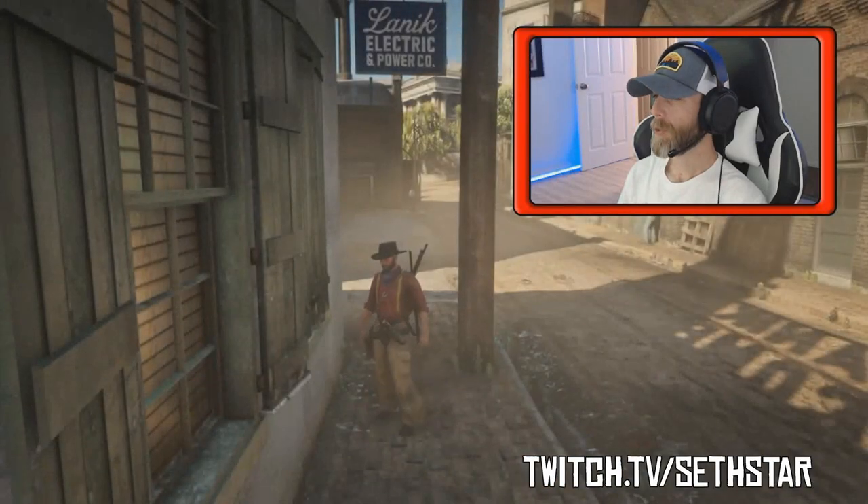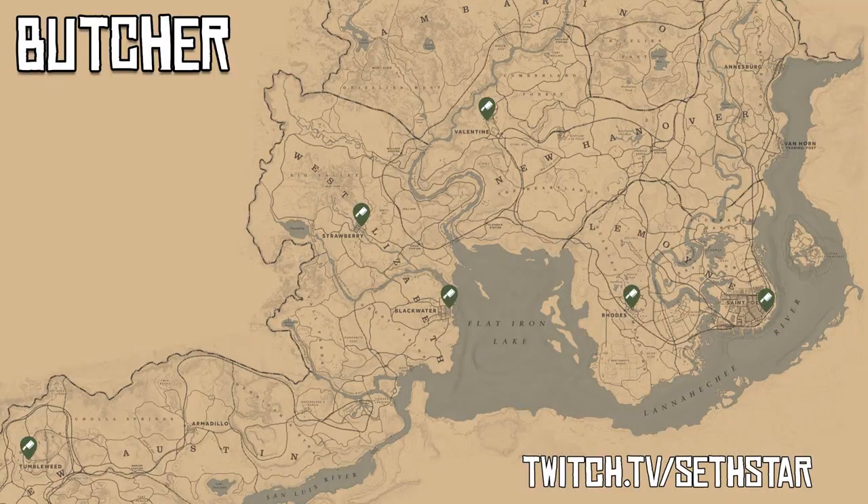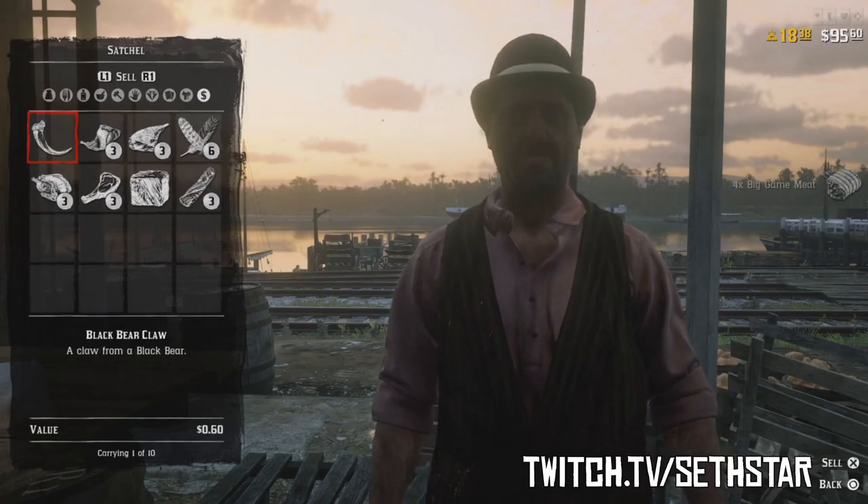60 Second Red Dead Online Daily Challenge Guide for June 18, 2019. Number 1: Animal Meat Sold. Head to any one of the six butchers and sell five meats. I recommend we start the day in San Denis — that's the area we're working.